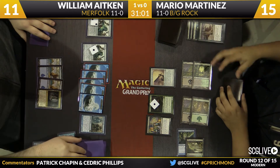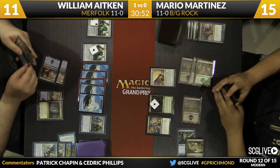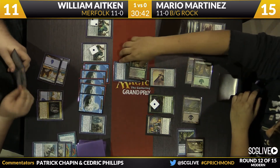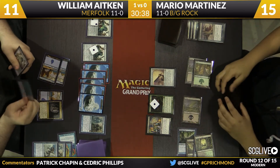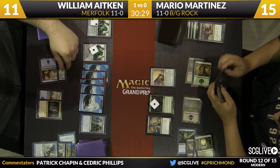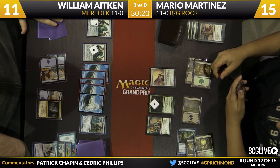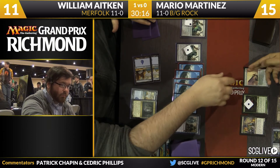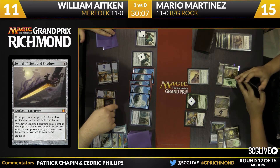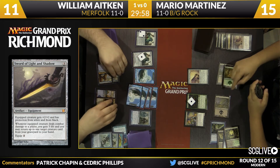The Vial ticks up to one. Now let's not forget — there was a Slaughter Pact cast last turn, and there's potential for Martinez to forget to pay for his Pact. There's no die on top of Martinez's deck like you oftentimes see. If William sends everybody in, Martinez doesn't die on the spot, and the crackback from the Sword would be huge — the life gain is massive. William surveys the situation and considers carefully.